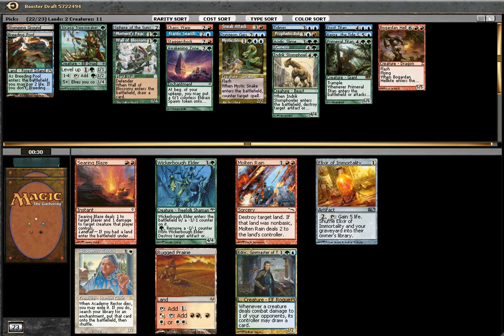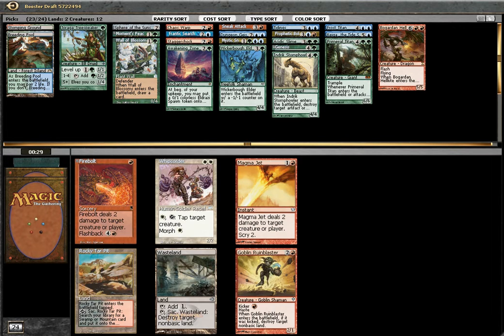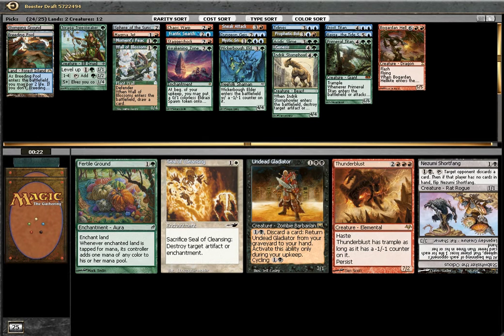I can play Elder, I can play Mutant Ray, I can even play Elixir. I think Elder would be better. Random creatures can win games, but random spells do not. Rune Buster, Magma Jet — I think the Jet. I'm not a fan of Wasteland in cube because there are not many things to waste. This is good.